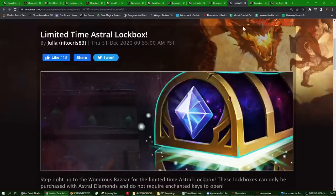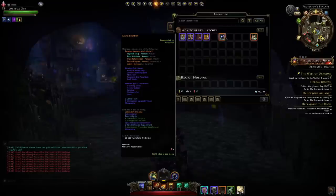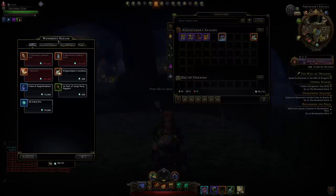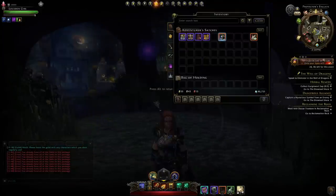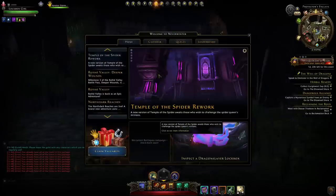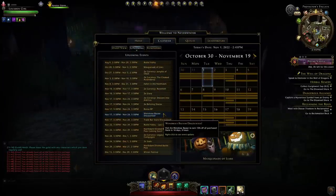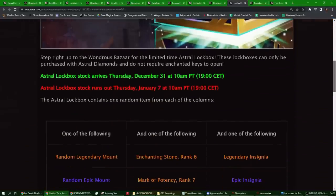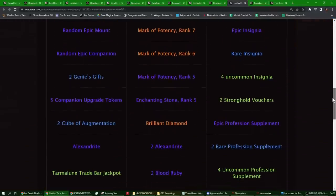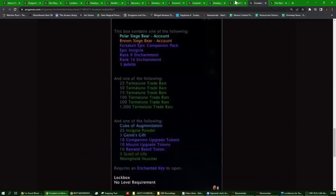From there they released the Astro Lockbox, a unique lockbox that you do not need to spend a key to open. The cost to buy it was from the Wondrous Bazaar at a base cost of 100,000 Astral Diamonds per box, reducible down to just 60,000 with stacking discounts. The Astro Lockbox had a whole bunch of controversy with regards to the rewards, and at the time compared to the Forsaken lockbox it was terrible.